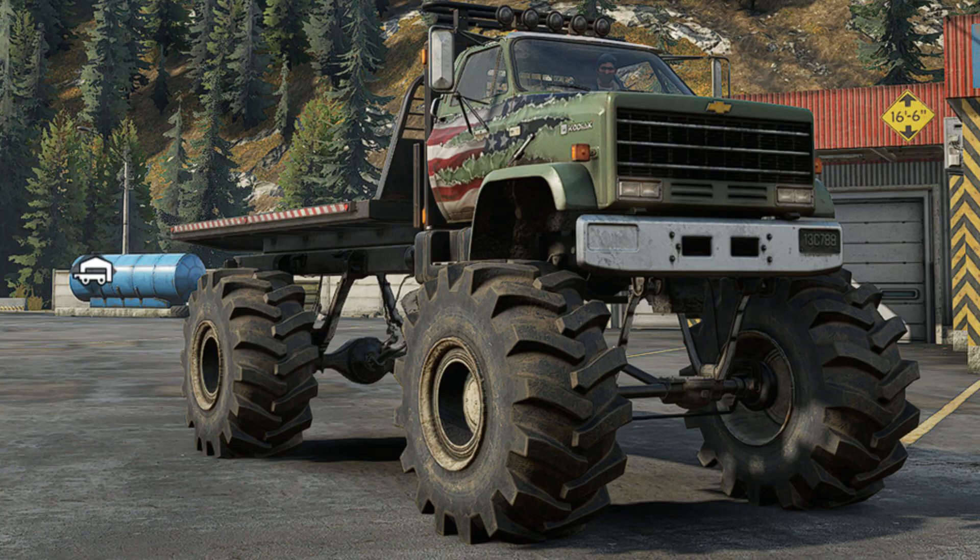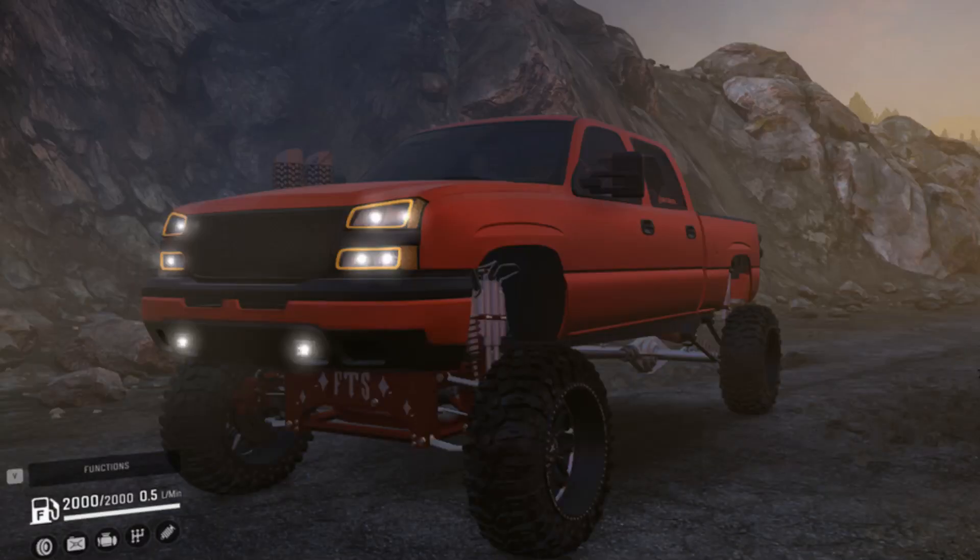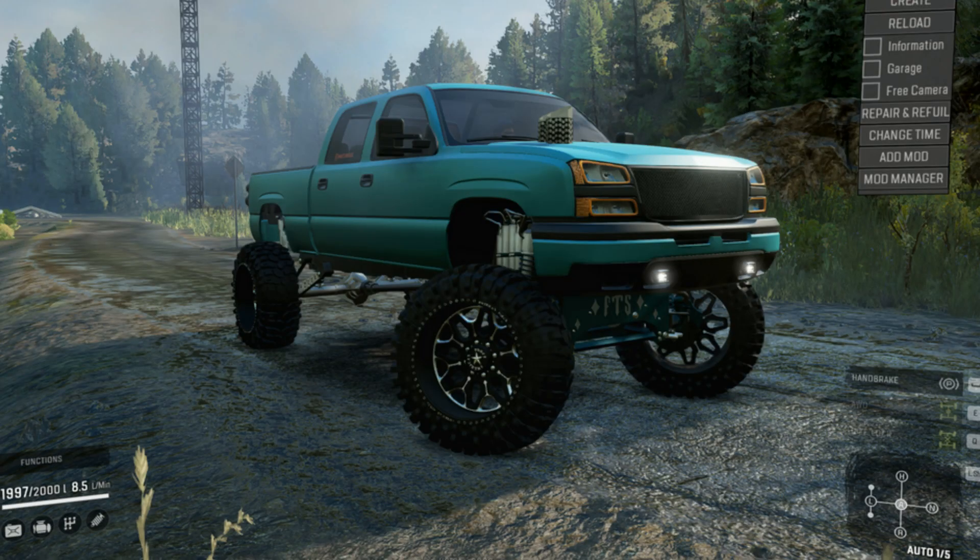Then we have Frog's 2007 Chevy Silverado by TNB XO Froggy. He's done a full interior with working mirrors, a full color palette, three engines, three gearboxes or transmissions, and full throttle suspension on it. Looking nice — a nice bit of kit.